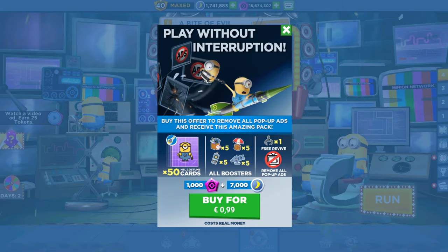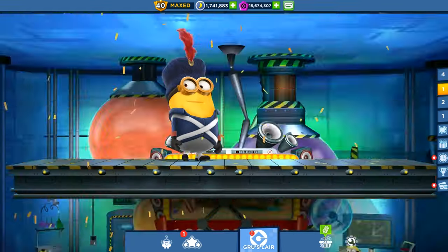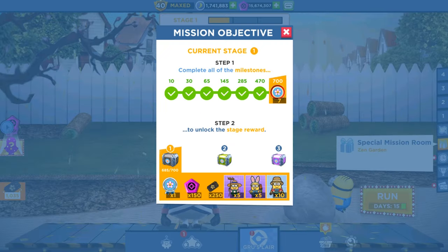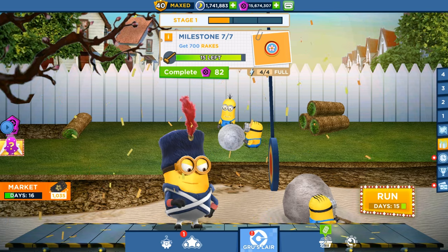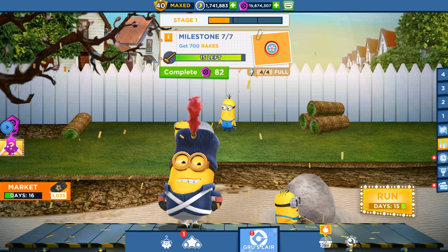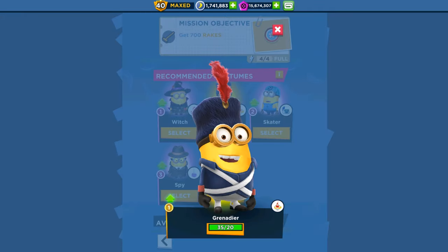Hey guys, welcome back to All Kind Games. It's the fifth day and we're playing the new special mission Zen Garden in Minion Rush. Today we're getting the first stage reward. In the market I'll show you quickly the new minion card — the Ice Camp, Tour Hockey Player, and Green Top — 15 days left, and we're ready. Let's play with our recommended costume, the Grenadier.